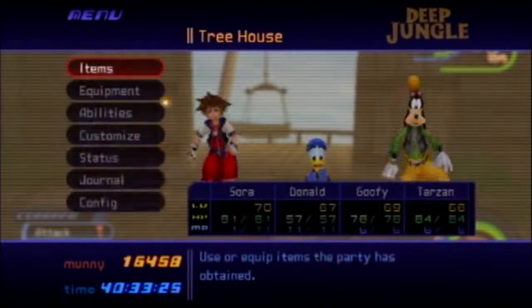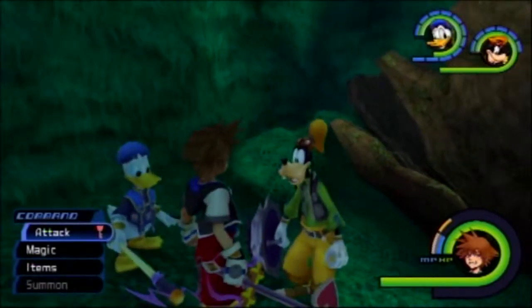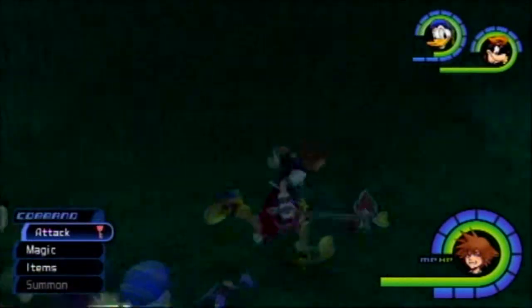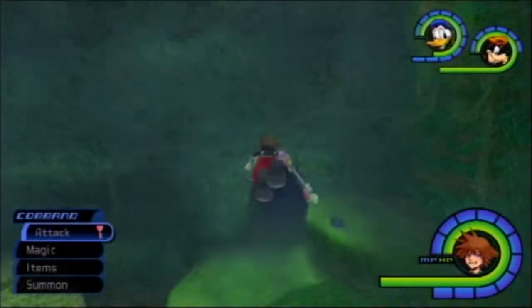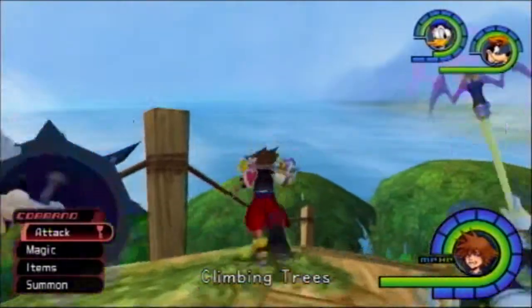And there is our Serenity Power. Now to respawn this thing, I found that it is helpful to go back and save and then reload the game. I just did a soft reset by pressing L1, L2, R1, R2, and Select and Start. That takes you back to the load screen where you can load the game again. Now let's see if we can find more of those mushrooms. I'll zone out and come back in.